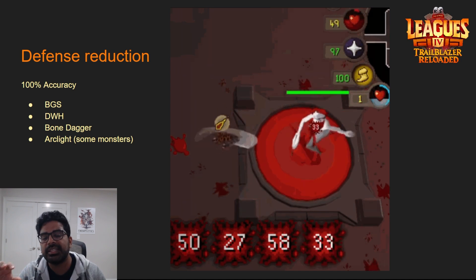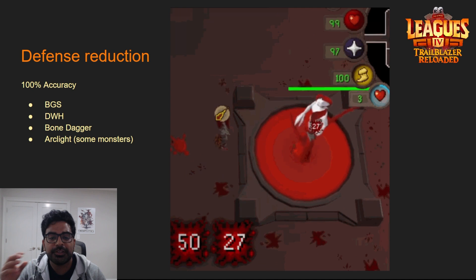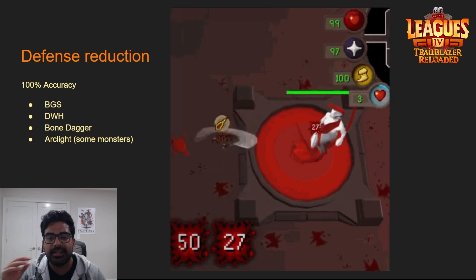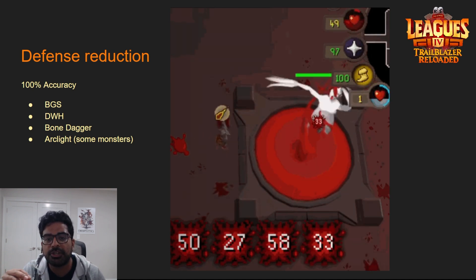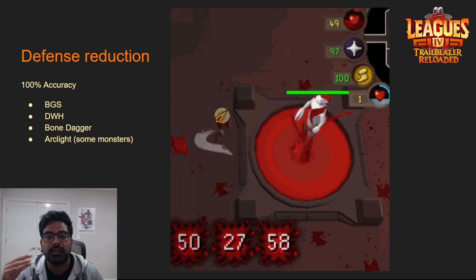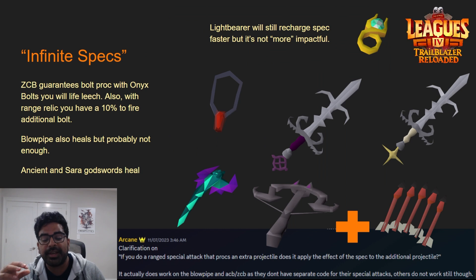Jagex hasn't revealed the exact cost details. The BGS costs 50 spec, so maybe the HP cost is half as much, giving the player three additional specs — but this is all speculation. We're waiting for official information, which might not come out until the actual league launches. But we can start speculating and thinking of ways to circumvent the cost.